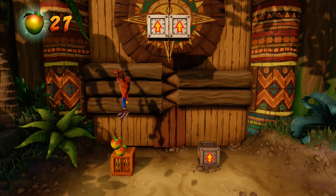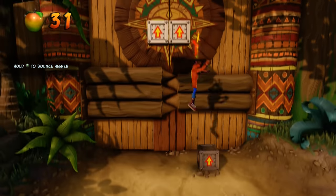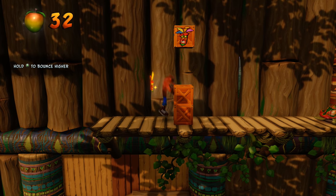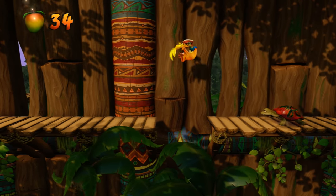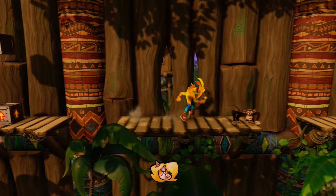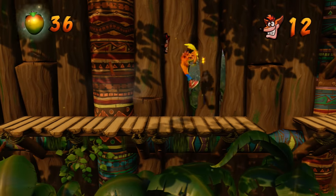I'm going to jump on all these boxes to work up to 100 Wumpa Fruit and unlock an extra life. Hold that to bounce higher. Now we're invulnerable for a short time — let's kill all the turtle fellows and that monkey. I don't know how this mask kills things, but I'm not complaining.